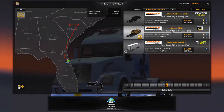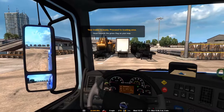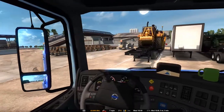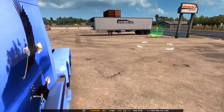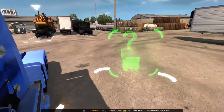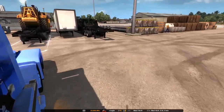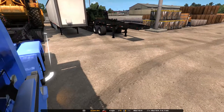We'll be hauling this right here — a scraper, 40 ton. Guess we'll take that job. I want to do a couple things before we get hooked up. First we'll get position, assume the position. Before I hook up, I probably want to put down my third axle.